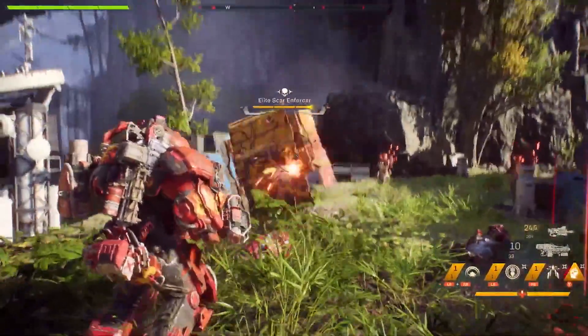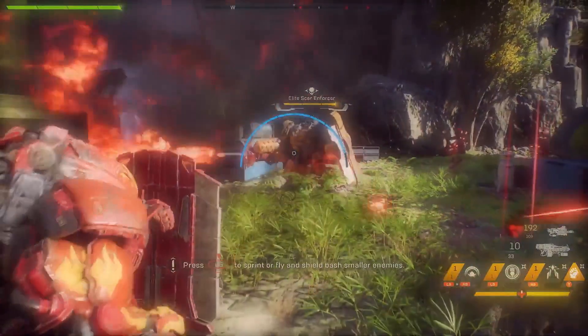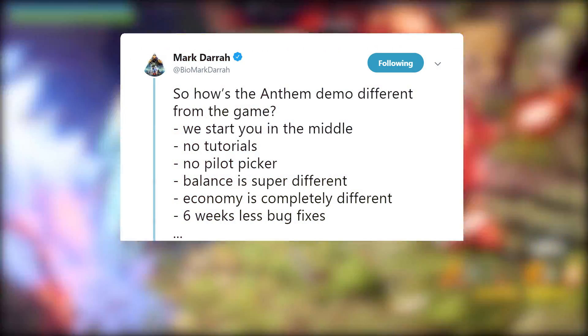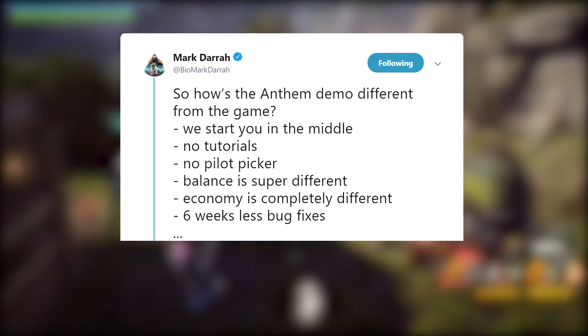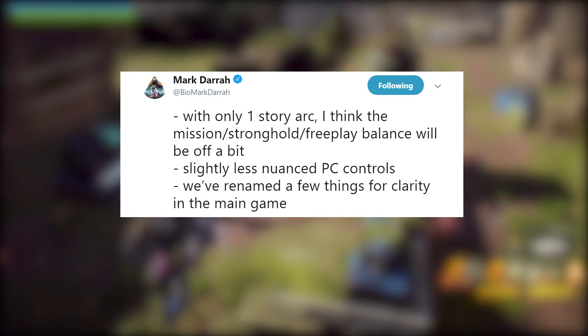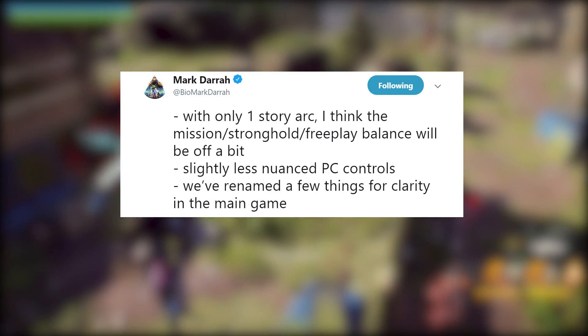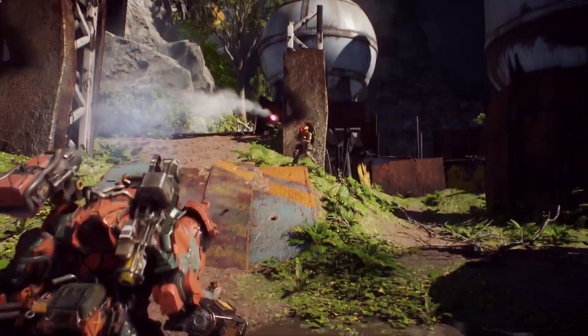That wasn't the only news we got for the demo. Mark Dara broke down a long list of what to expect from the beta on Twitter, including that there will be no tutorial, likely to avoid spoilers for the full game. Instead, you'll be dropped into the game about halfway through the story, and have access to a short story arc to play through. This begins at level 10, and you'll have the ability to level all the way up to 15, picking up to two javelins on the way.